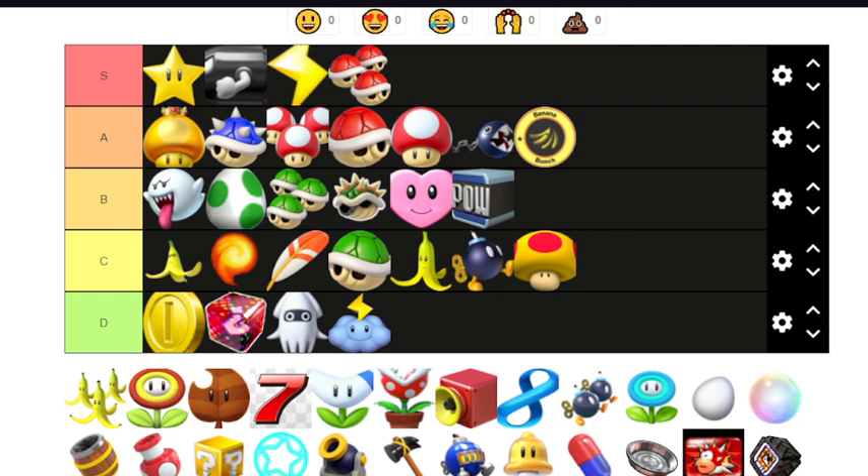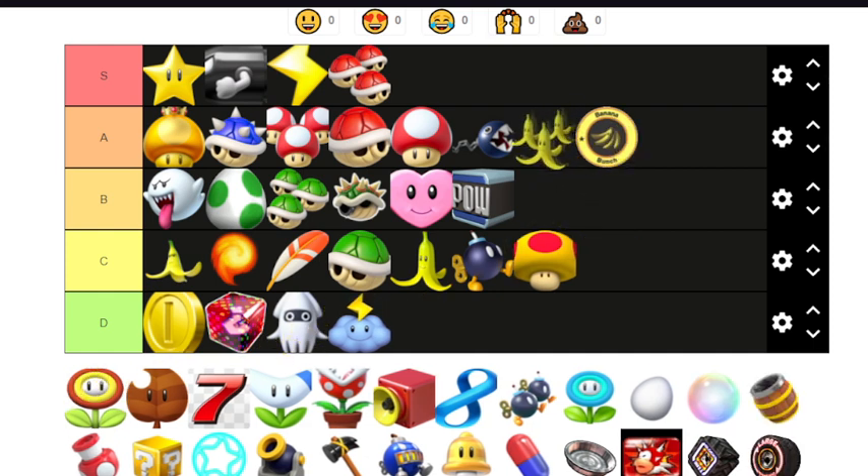The final Mario Kart Wii item — the triple banana. It's essentially the banana bunch minus two. Depending on the game they sometimes don't go behind you — in Mario Kart 8 Deluxe they spin around you instead of trailing behind. Where did we place the banana bunch? Worst in A tier. Make the triple banana the second worst in A tier. I think that's a fine placing.